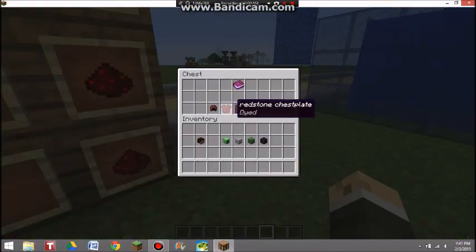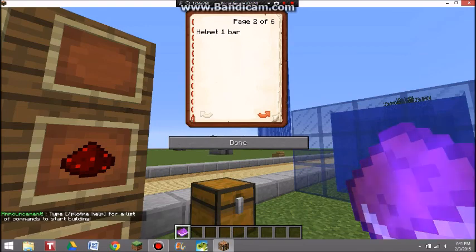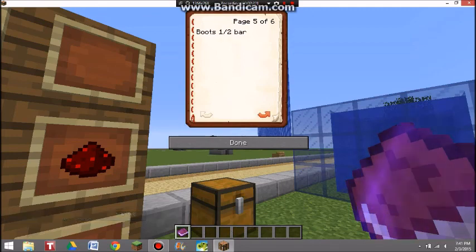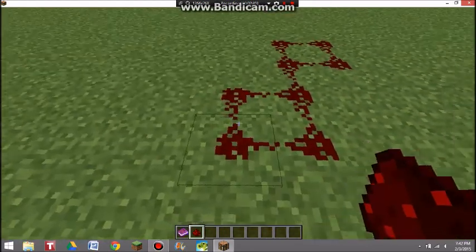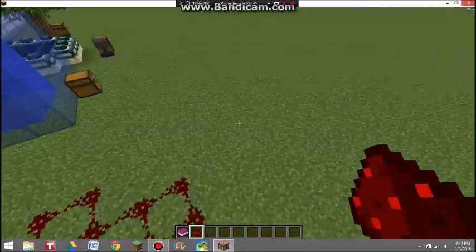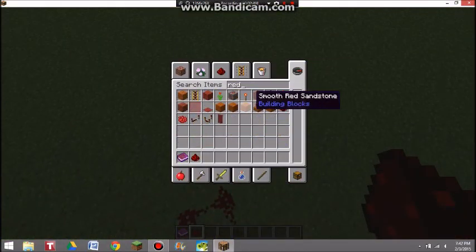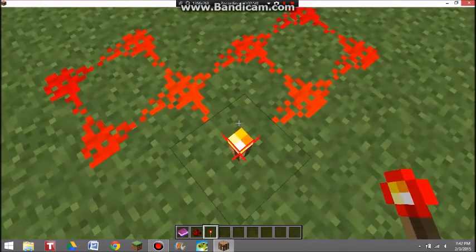This is redstone armor, and here's a book explaining what it does. The helmet is one armor bar, the chest plate is two armor bars, the leggings are one and a half armor bars, and the boots are half an armor bar. When you walk on redstone it powers it. Let's say there's a bunch of redstone right here and a redstone torch — if you were to walk here, it would power all the redstone. That's how it works.